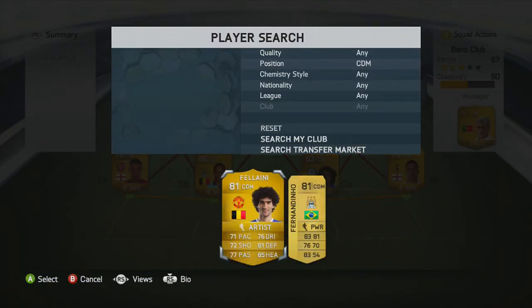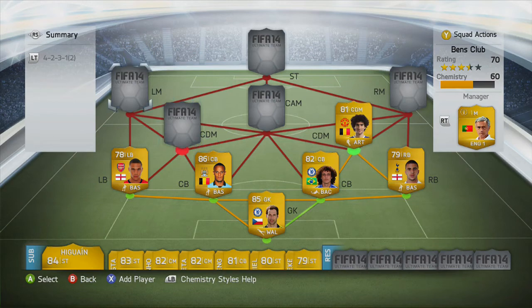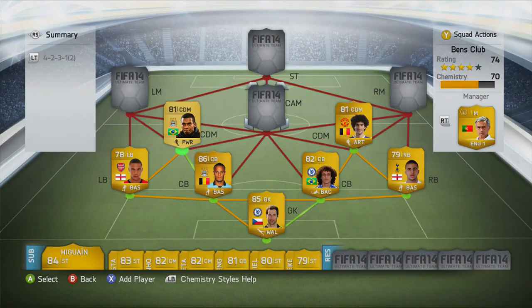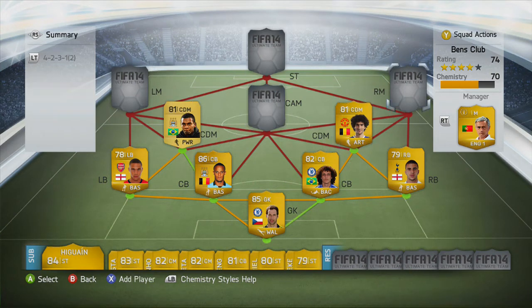Our CDMs are going to be Fellaini and Fernandinho. Fernandinho is a better player overall — he has better pace and better stats in general — but Fellaini is really good at heading. Because if you have an afro in this game, for some reason you can head those balls really easily.